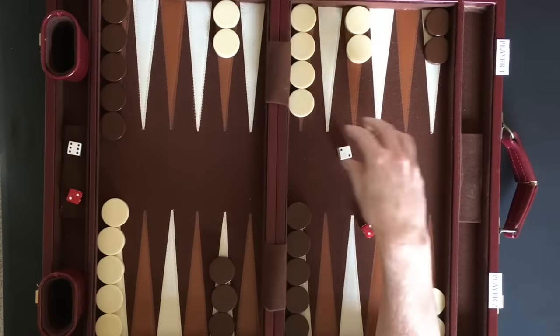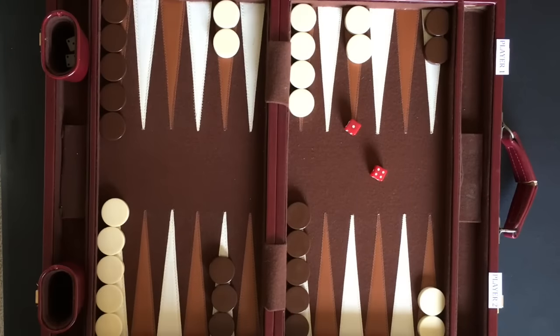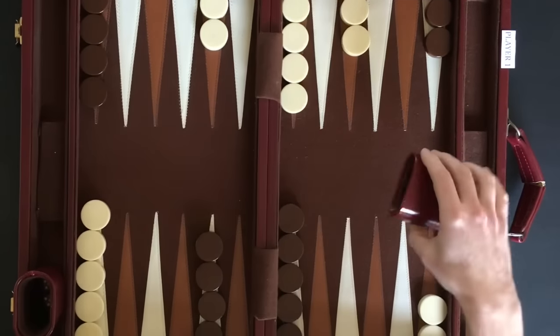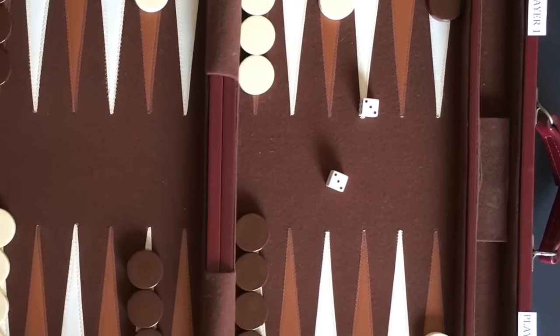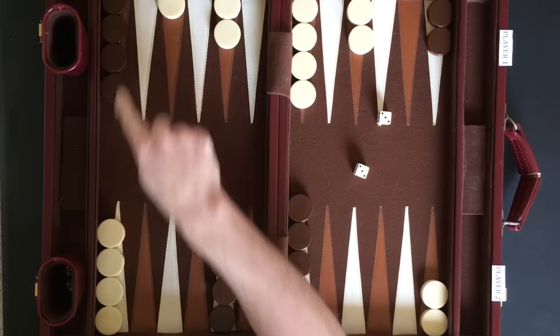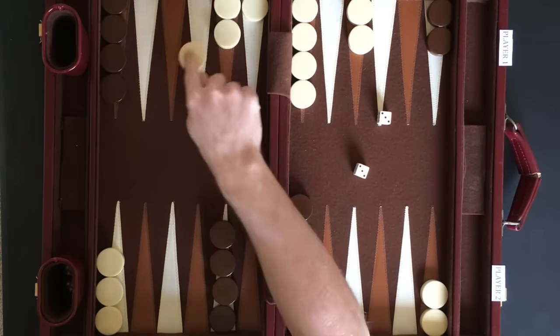Player 2 goes next and rolls a 4 and a 1. Player 2 moves a checker 4 points and then moves the same checker 1 point. Player 1 rolls double 3's on his next roll. When two of a kind are rolled, the player gets to move double. In this case, player 1 gets to move 3 points 4 times.